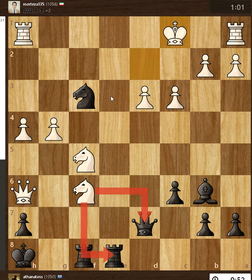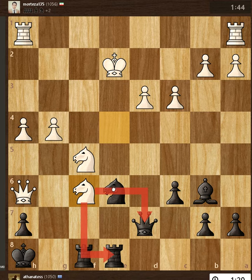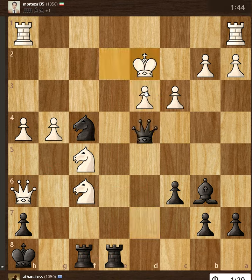The other double check is Knight to f4, and this leads to checkmate next move.